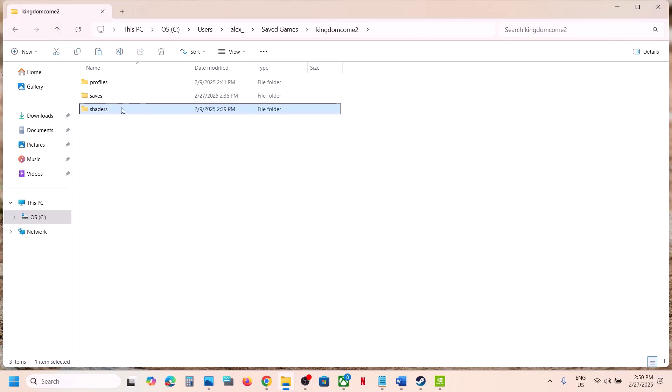Delete the shaders folder — right-click and delete it. Once done, launch the game and check.